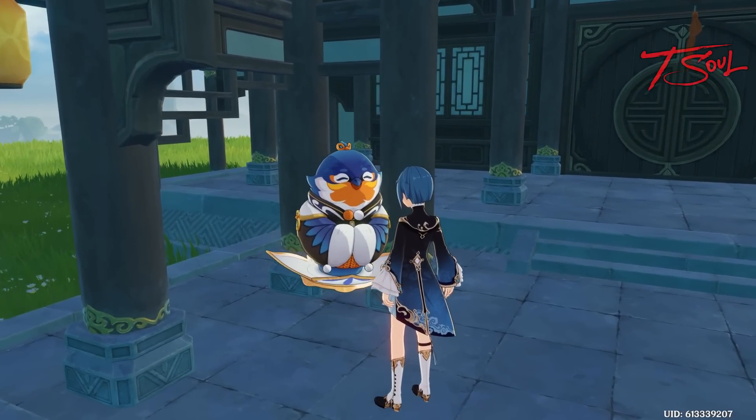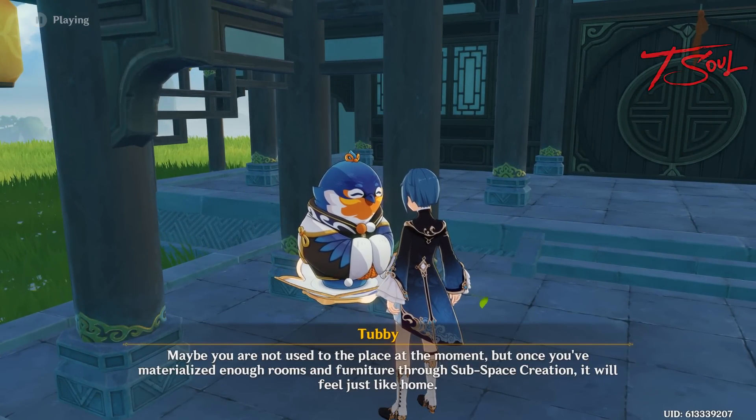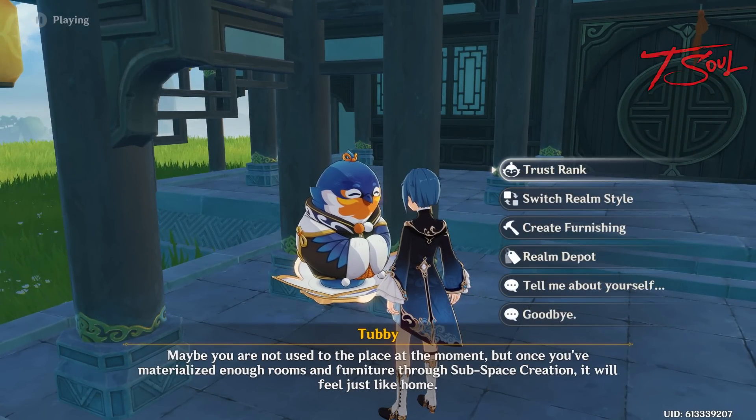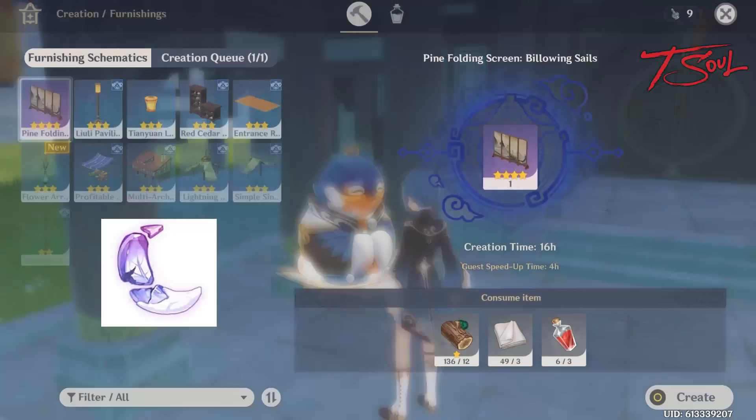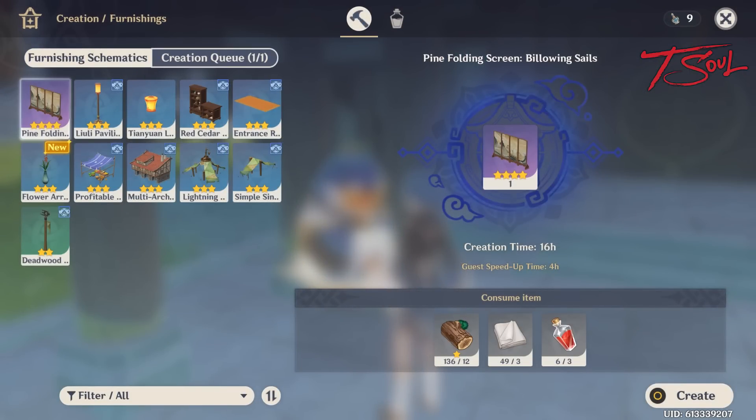You will be interacting with Tubby a lot. Your main goal is to get to maximum trust. At higher trust levels, you can buy useful non-housing items such as the new transient resin or artifact EXP. You also get 60 primogems for every trust level.